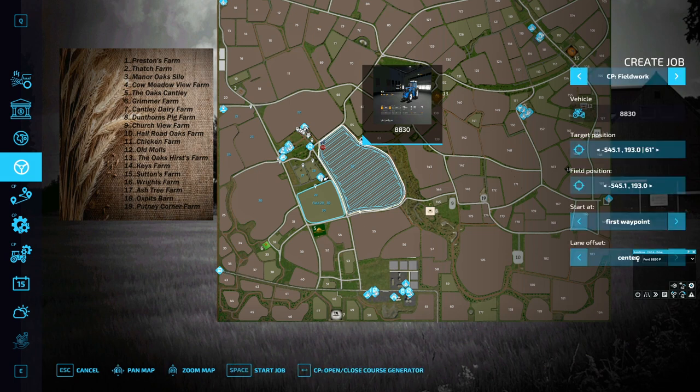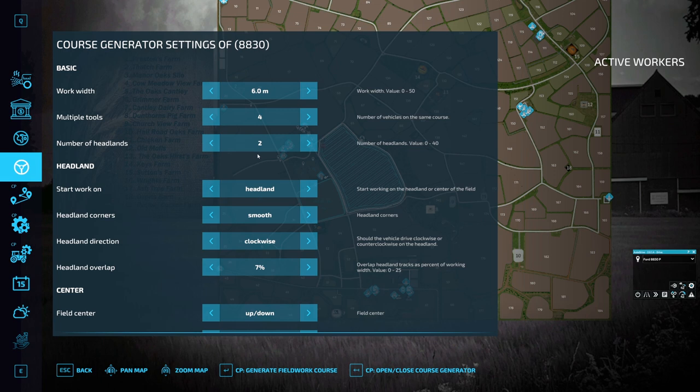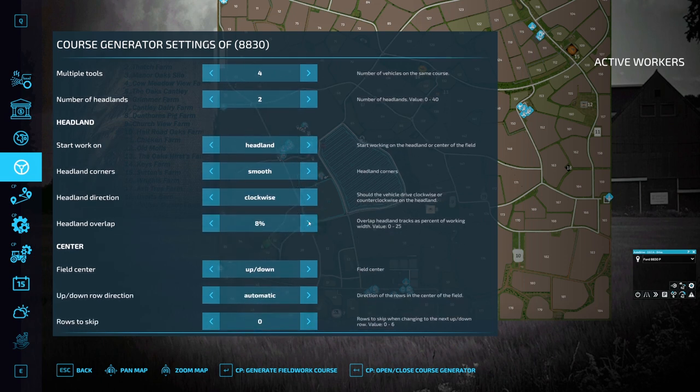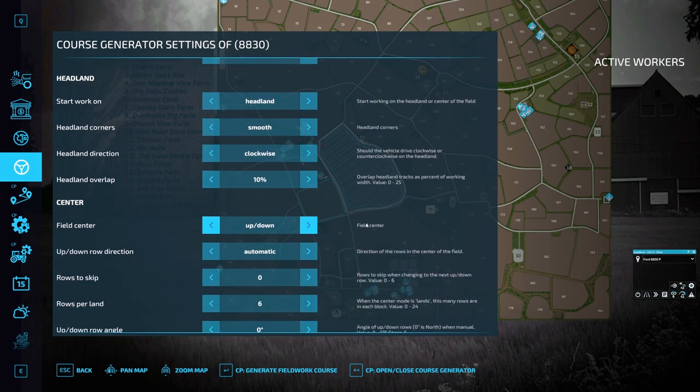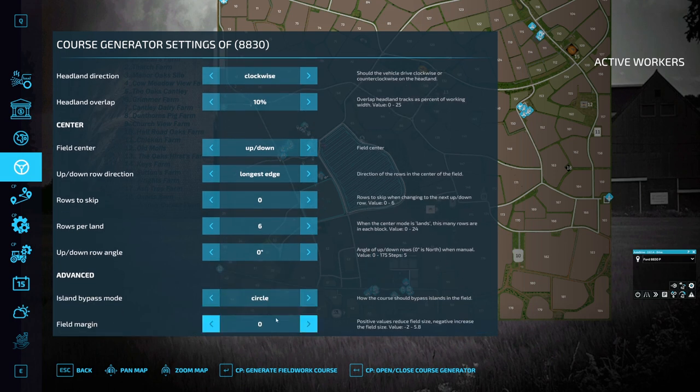We are on field 62 but we need a different course. We need four tools and we are going to make two headlands, so that will be eight headland rows in total. We are going to go with smooth corners, 10% headland overlap, and go longest edge. I think we are good — should we skip one? Yeah, I think we are going to skip one and generate that course.